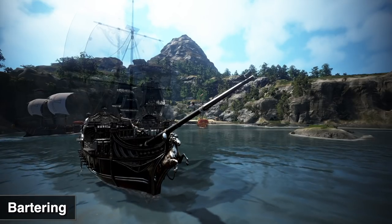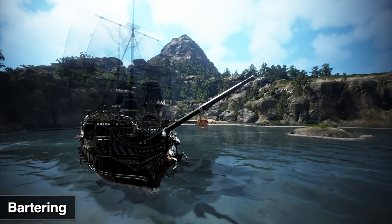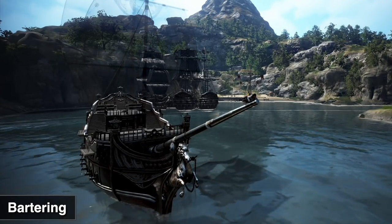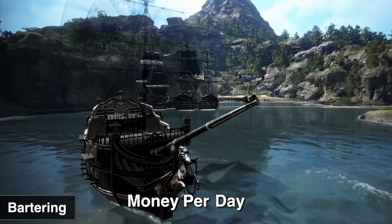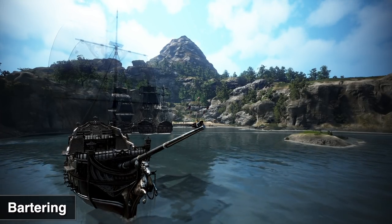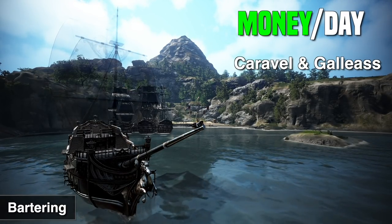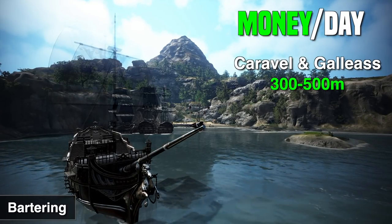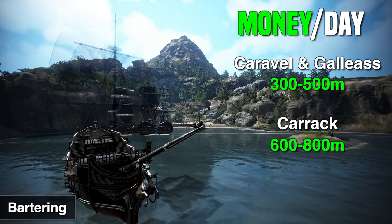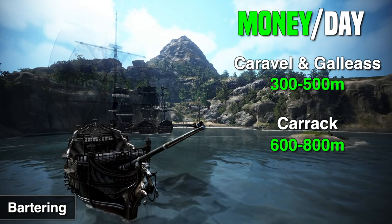Bartering is nowhere near as hyped as it used to be, but it's still pretty good. Once you get through the initial learning curve and make your Caravel or Galleus, you start making pretty decent money. In terms of earnings, bartering is calculated by money per day because the money per hour is a bit less than other methods, but it requires a lot less effort — a lot of auto-pathing and steering your ship with very little keyboard input.